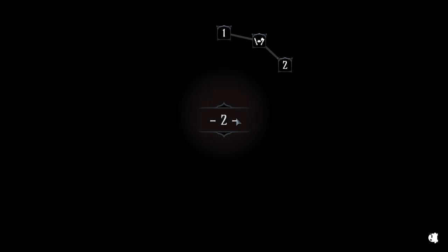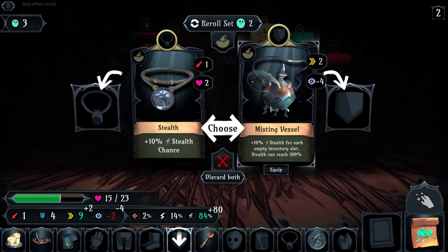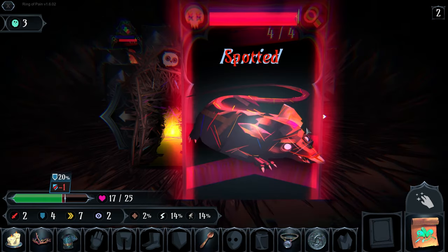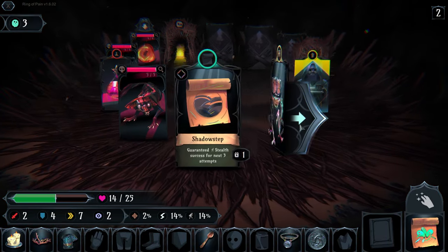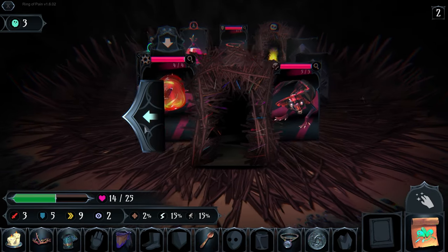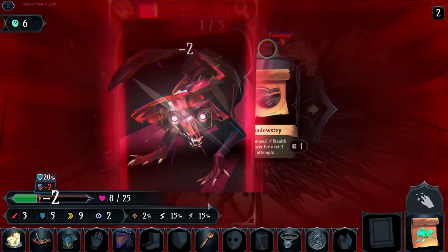Hey, we got a bunch of defense because we have two frozen items - we could probably do a frozen build. It's been a little while. I'm going to take that. Intimidate poison creatures - that's a good start - and we got some damage. I want you to kill this dog over here, thank you. We can kill this guy with a little bit of work.